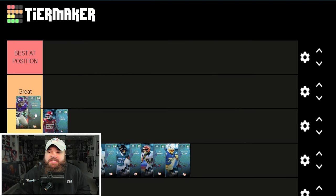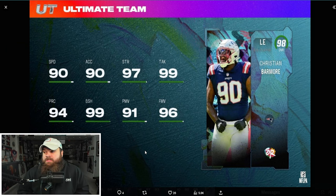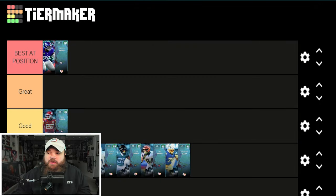This might be a little crazy, but Christian Barmore is the best card to drop today — I did not have that on my bingo list. 90 speed, 90 acceleration, 99 block shed, 91 power moves, 96 finesse moves — all really good. But what really separates him is abilities: No Outsiders for zero AP in his tier 5, and he's the first player in the game to get Inside Stuff for zero AP in tier 6. Inside Stuff plus No Outsiders for zero AP — he should be on everyone's team. Best champion that dropped today, best in position.